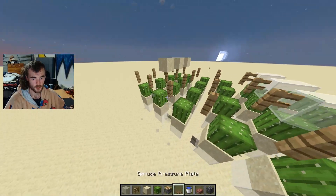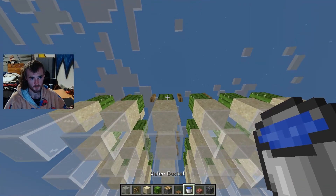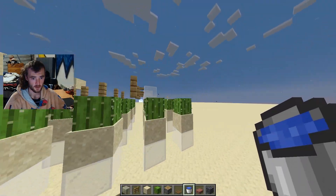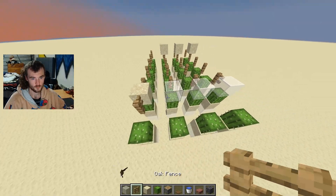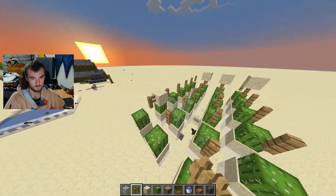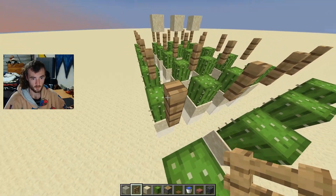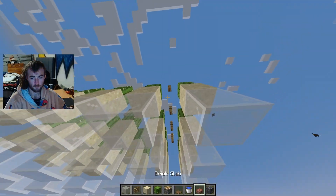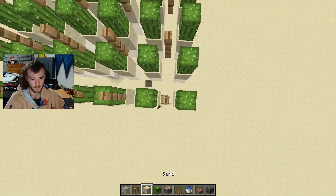I'll just be jumping from each block. If you fall down, a bucket of water lets you come down safely - it would not be as high for you guys. Just jump and place the bucket of water; you can do it on the cactus and it will not break the cactus. Once you've done that, do the water system and place your water in here - you can place it from below and it'll go in there, then just pick it up.